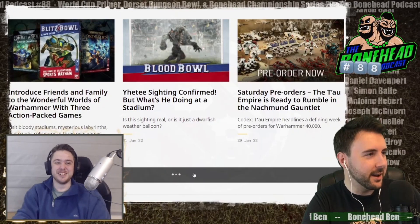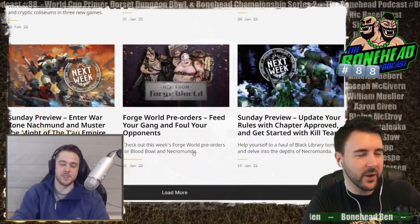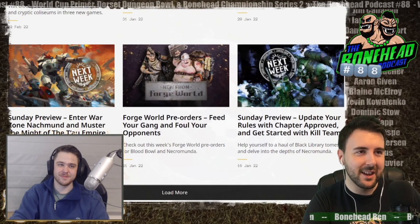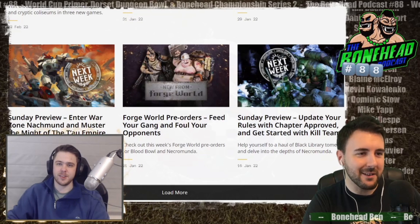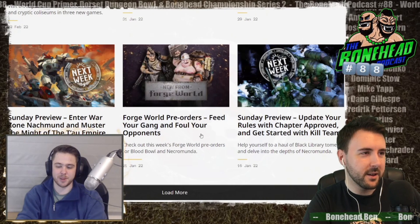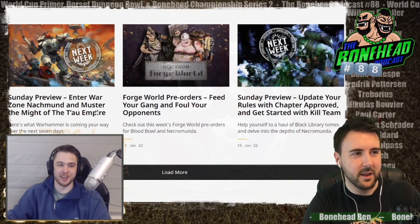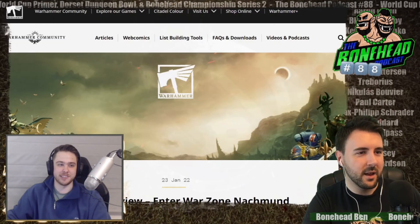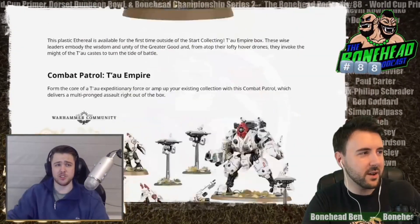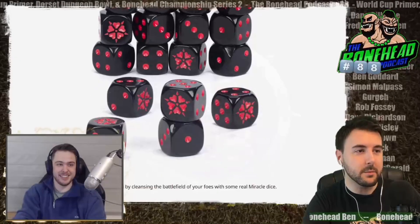Games Workshop — it'd be really fun, and you know what people would buy? Dice you can't read. They should sell blank dice and I guarantee if they said it was a limited release they'd sell out. They did the Idoneth Deepkin dice — they may as well be blank. They're see-through, like water, with the tiniest little lines to identify them. Just rolling ice cubes. But I think they peaked with the squig dice.